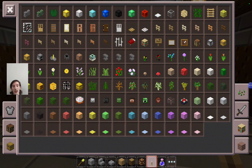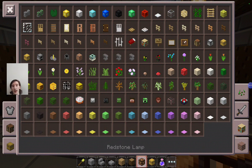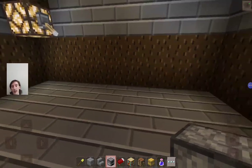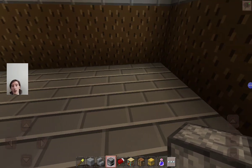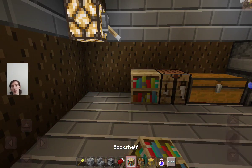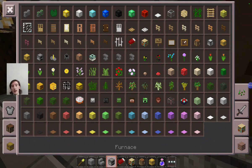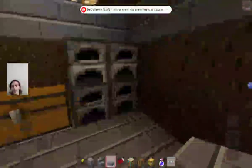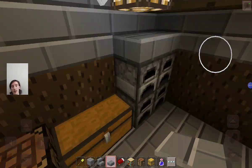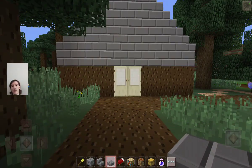Alright, we can now add the decorations — a chest, crafting table, bookshelf, bed, and a furnace. We'll put the furnaces right there, crafting table right there, bookshelf right there, and then the two beds right there. Now we'll slap the stone brick slabs on top of the furnaces. There you go, that is how you build a villager house!